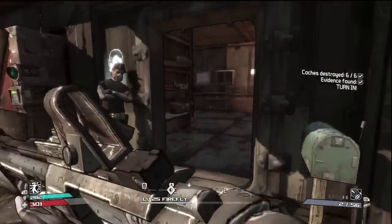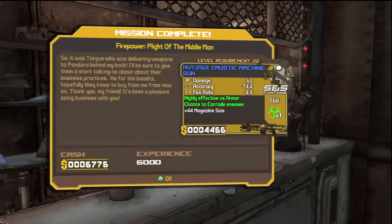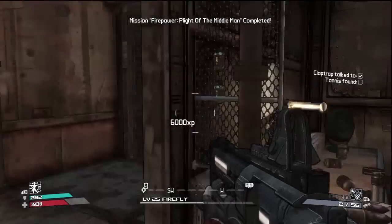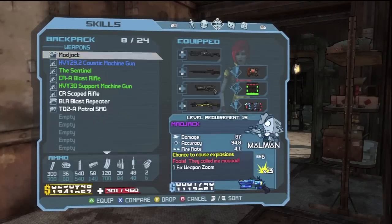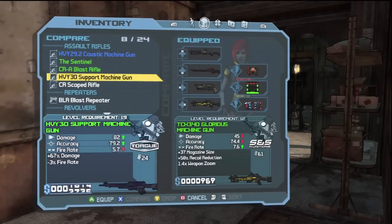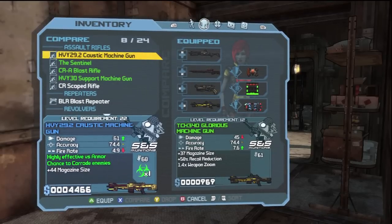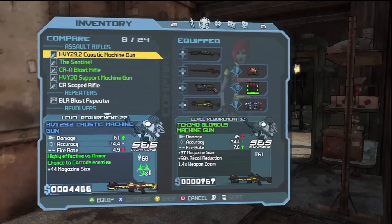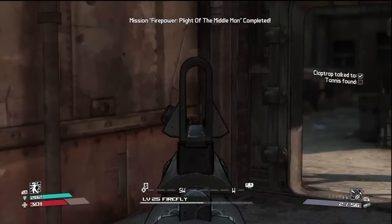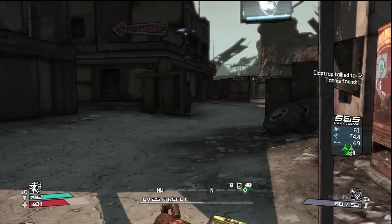We're back and we're going to Marcus to cash in our mission, and we get a caustic machine gun. I think I found my replacement machine gun — let's take a look. All those are combat rifles, but this is a machine gun with a slightly slower firing rate. Yeah, I'm switching it.